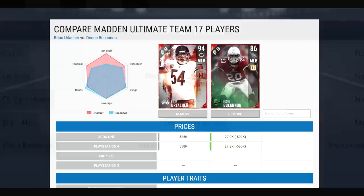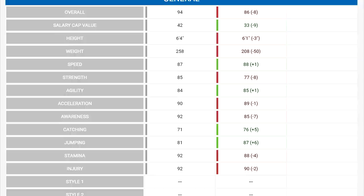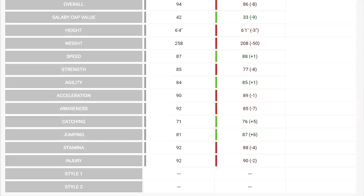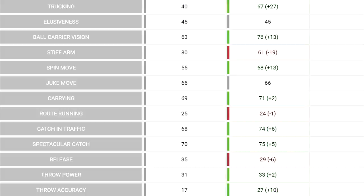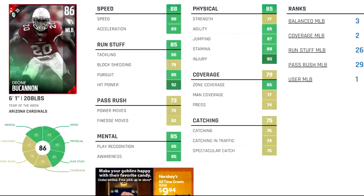We'll compare him to Brian Urlacher right here — just came out. It's not super accurate, but you can take a look at their catching abilities, because Brian Urlacher has certain stats that Dayone beats. But Brian Urlacher also has the hot hands chemistry, so I just want to point that out. Dayone does beat him in most physical categories, same hit power. This Dayone Buchanan card is a beast and he is a baller on a budget. If you don't have too many coins, or even if you're just looking for a great user, I'm going to recommend this card either way. He's phenomenal.